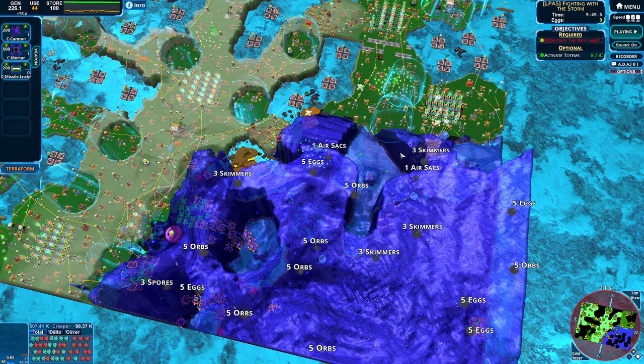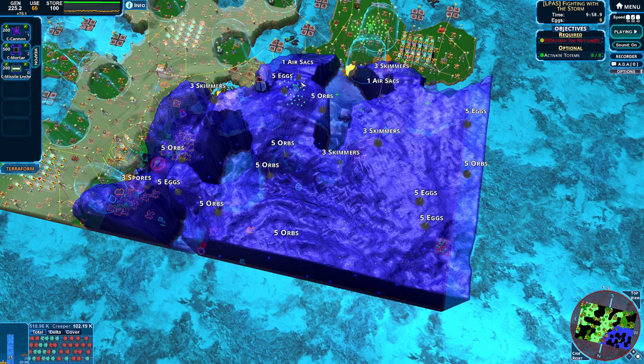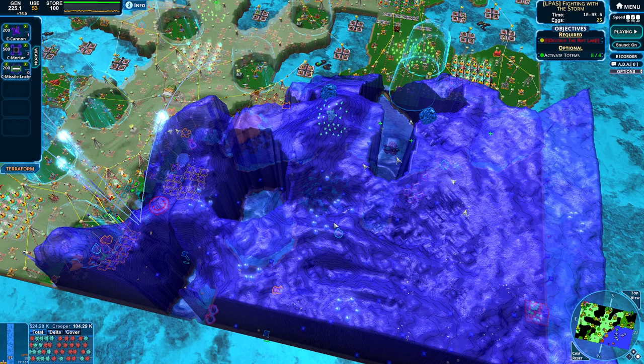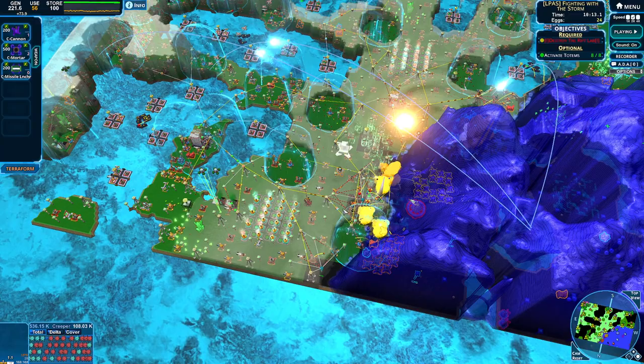It is storm time! Look at this — we get five orbs from this. We're gonna get orbs, eggs, and some skimmers, some air sacks. It's just a random event. The orbs and eggs just kind of fall — not exactly that useful; it'd be kind of cool if they launched. But we got the skimmers and the air sacks — they're all coming out and those are lovely things.